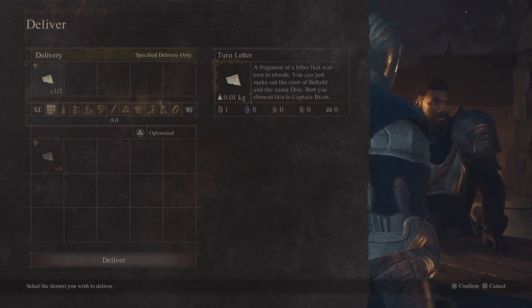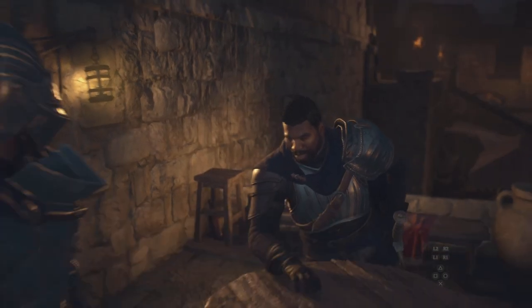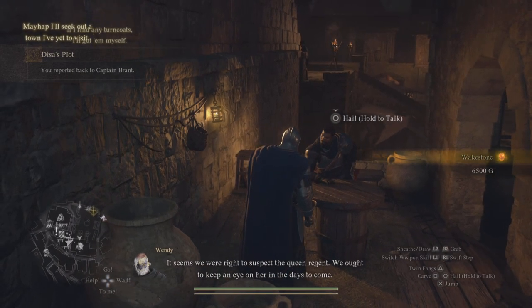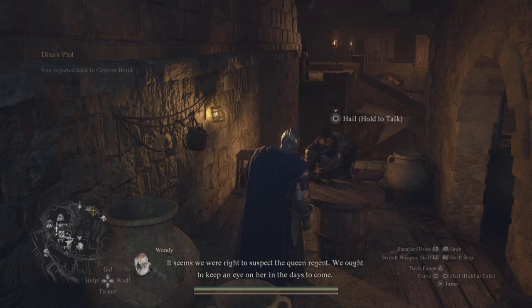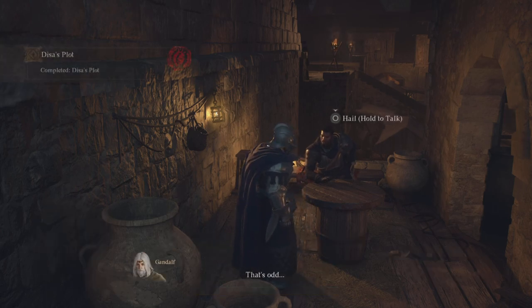After you finish talking to him, go ahead and turn in the note. And just like that, voila — you're done with Deisa's Plot, one of the many quests that you can get inside of Dragon Dogma 2.